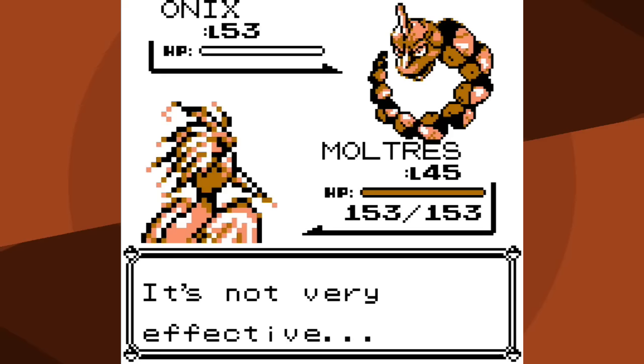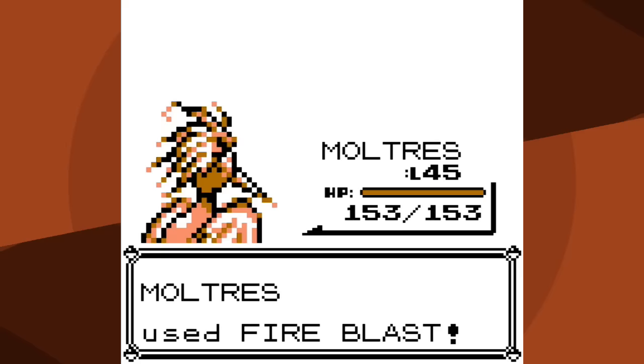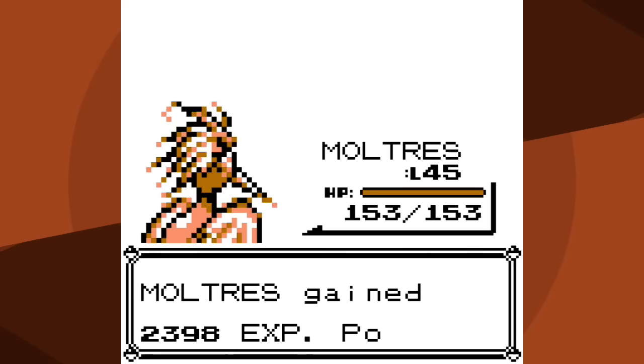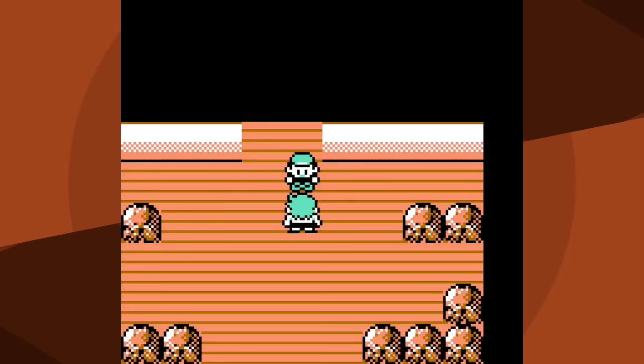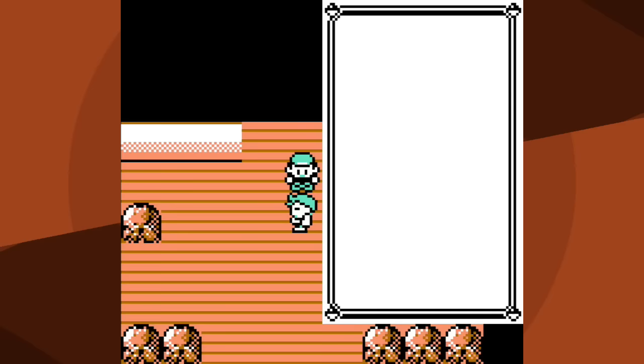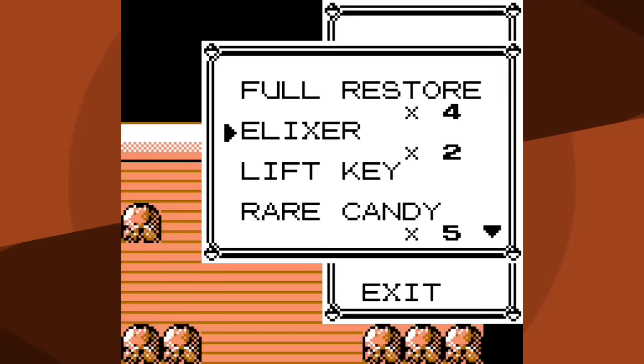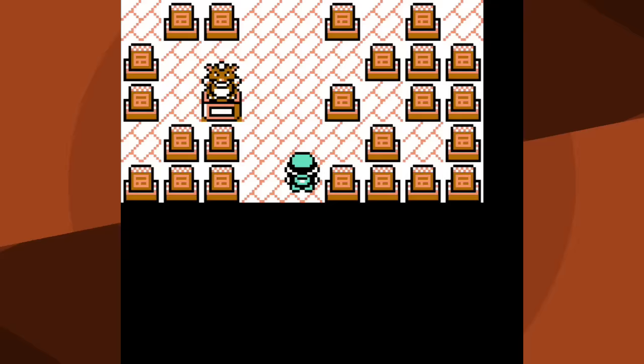Fire Blast also knocks out Hitmonchan, Hitmonlee, and Onyx number two. Ordinarily Machamp is a two-hit KO - not a big deal since its best move is Submission - however I get a critical hit, so that was five one-hit KOs. That is now twelve consecutive Fire Blasts that have hit, which is just over a 14% chance of happening. I think I'm getting a little bit of karma after that abysmal Dratini run.